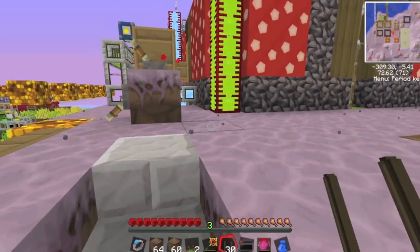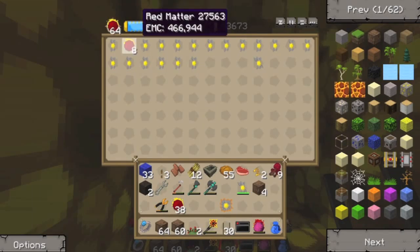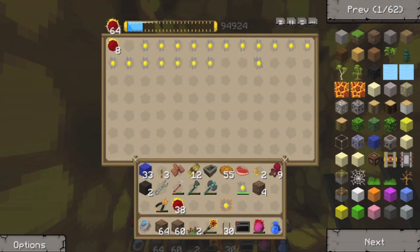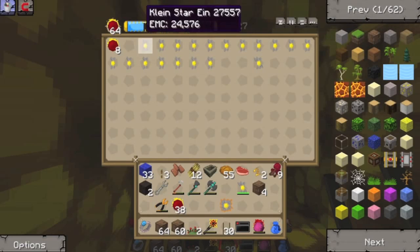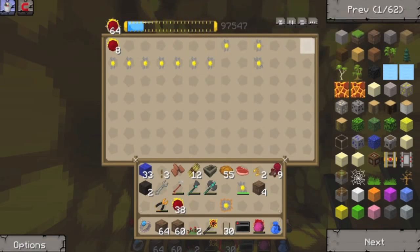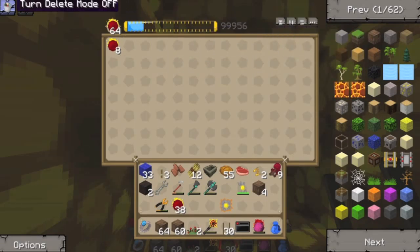Now let's build some armour - armour of the gods. Let's turn utility mode on. I know there are going to be people cursing at me but I don't care, I'm deleting them all - they're annoying me. I can make the red matter back easy peasy.